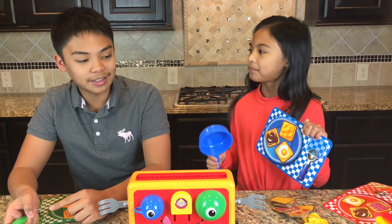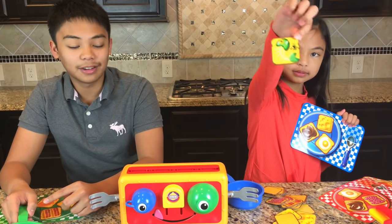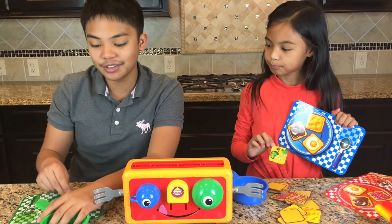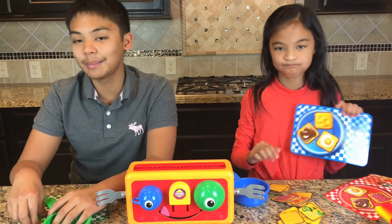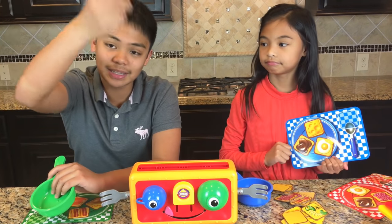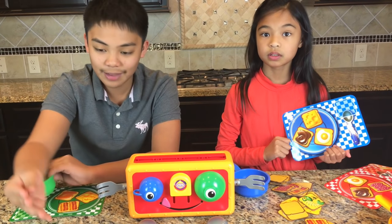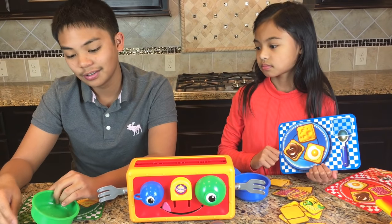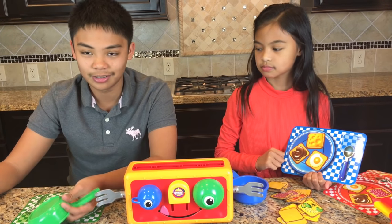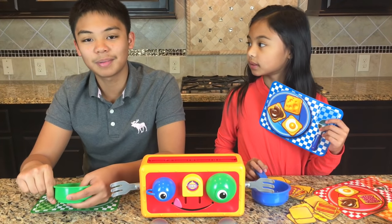If one of us catches a stinky fish slice, we will have to take out a piece of our matching toast. If we do not have any matching toast at all, we'll take out a piece of regular toast. If a stinky fish lands sticky-side up, we have to exchange all of our toast that's not matching to the ones on the table. We'll play until we run out of toast — whoever has the most matching toast wins!